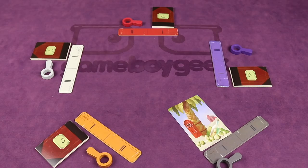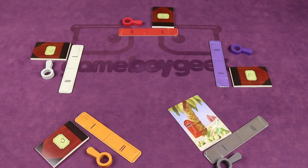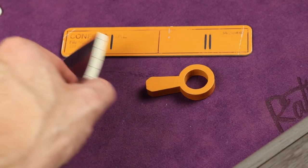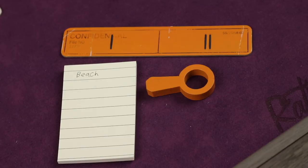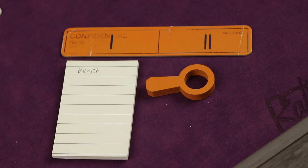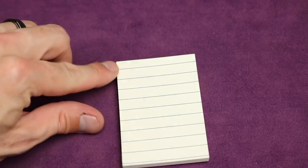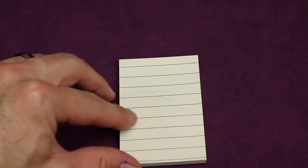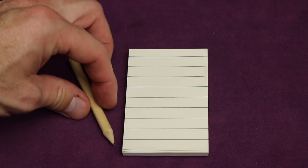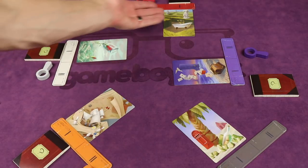Each notebook is dealt out secretly face down to each of the other players — not the active player. Each player secretly looks at their notebook to see if they have a word or not. If they do have a word, they are a detective and will use that word to guide which cards they play this round. If you're the one without a word on your notebook, you are the conspirator. You'll be watching what other people play and trying to blend in by playing similar cards. The conspirator and the active player are working together, both trying to ensure the conspirator doesn't get caught by the detectives.